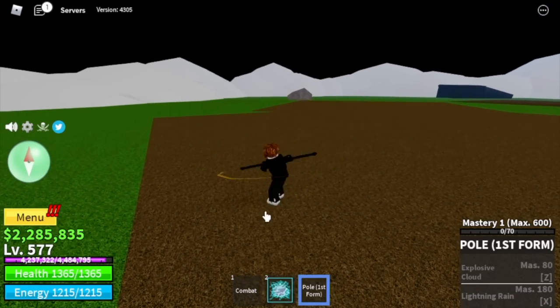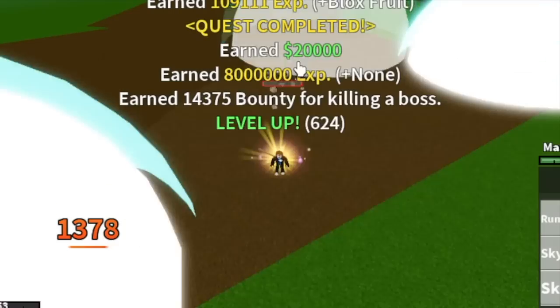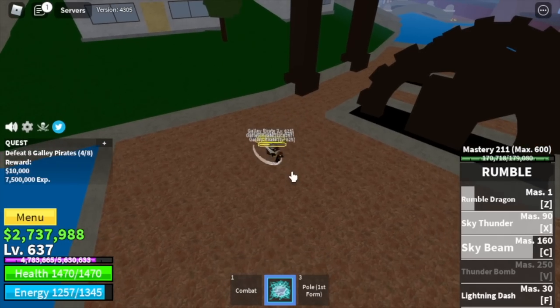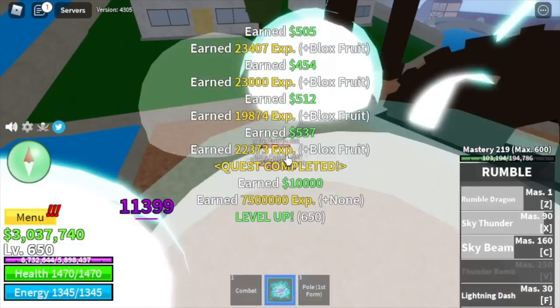If possible, leave this area when you reach level 637. Why? Because in the Fountain City, our only enemy is the Galley Pirates, and Elemental is in effect. So we're just going to grind here — very easy. Until you reach level 741.